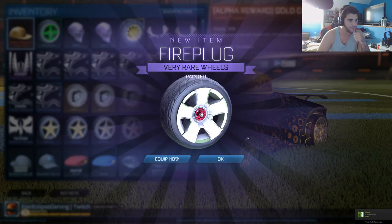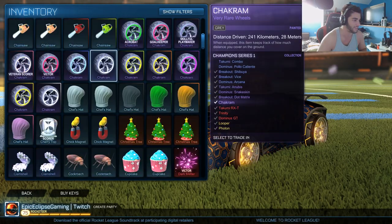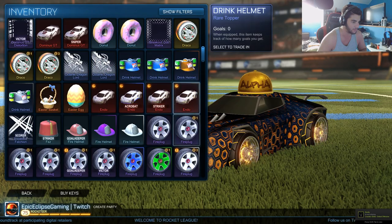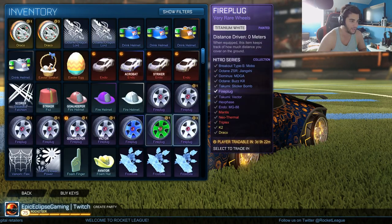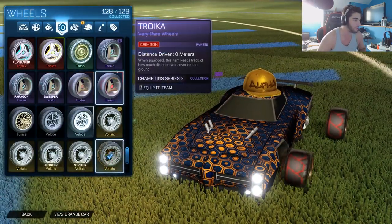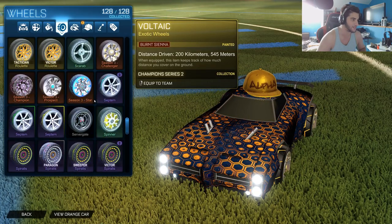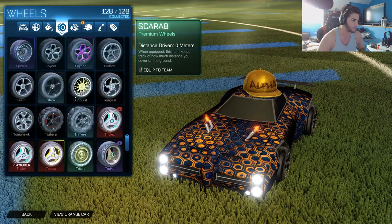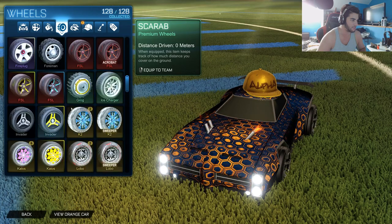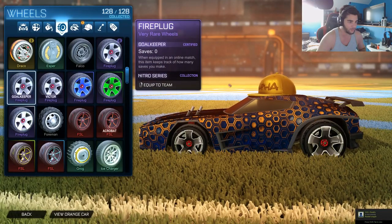Okay well, we got some painted Fireplug wheels — there we go! I was like wow, this really didn't go well at first because we didn't even get any Fireplug wheels, just decals. But those were painted Titanium White. Let me look at this — what's the difference between the Titanium White ones and the normal ones? Here they are, so these are the Titanium White and these are just normal. Okay.